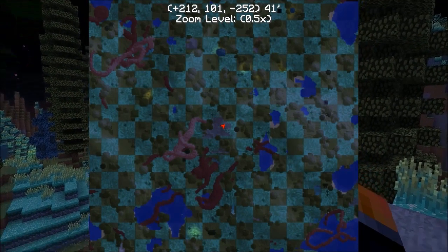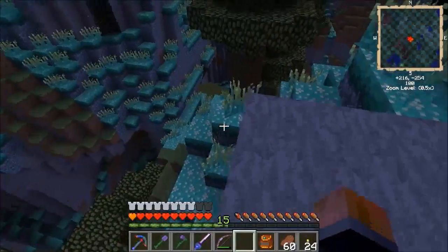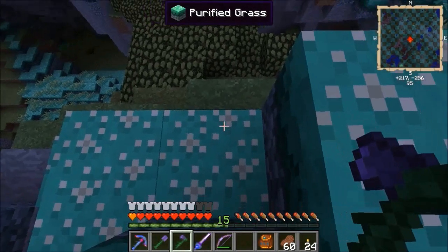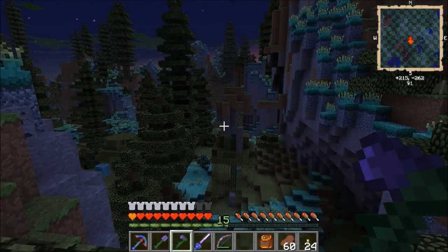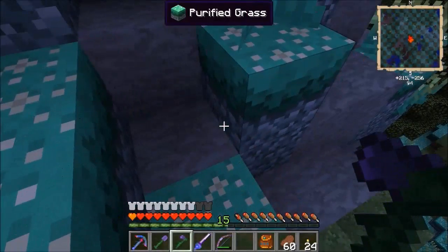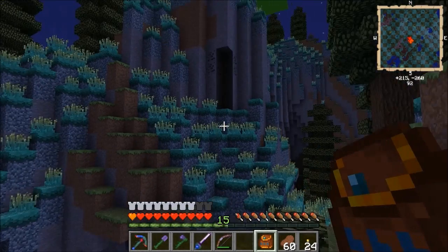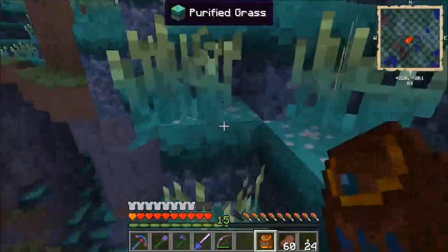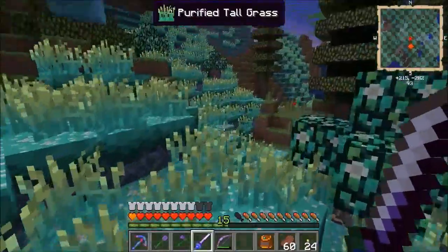I put that down, press M to make a waypoint so I can get back home safely. Is that netherrack? Let me look on the map — can I see any square structures? There's a gray thing to the north. We've got checkered, tiled biomes here. We're in Majestic Meadow and there's also Temperate Rain Forest. Purified grass is one that heals you I think.